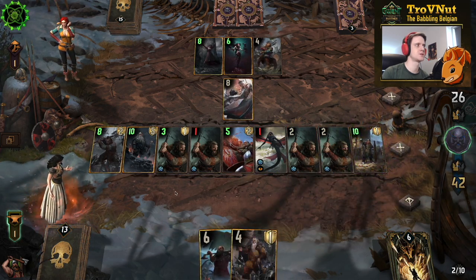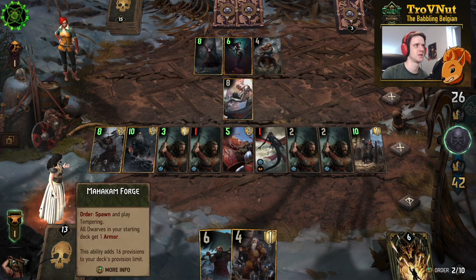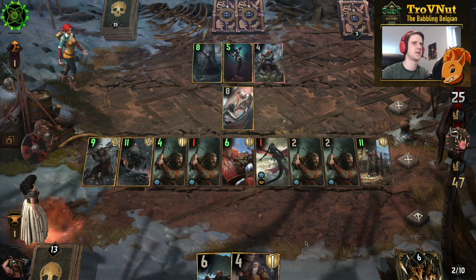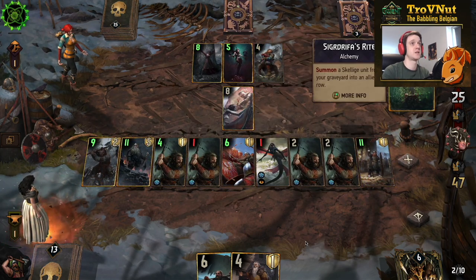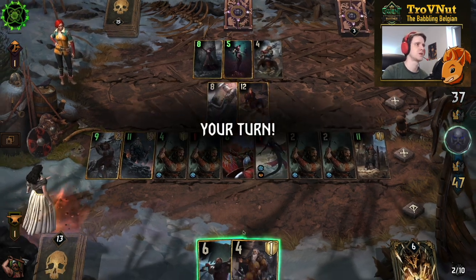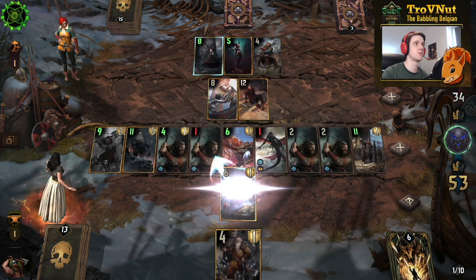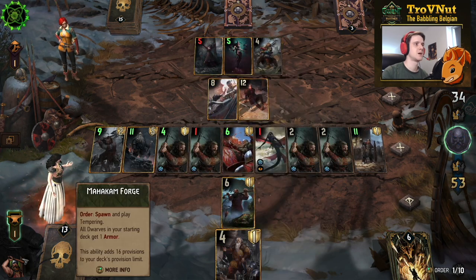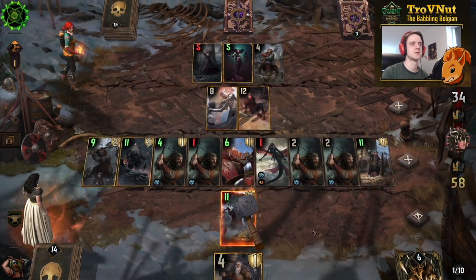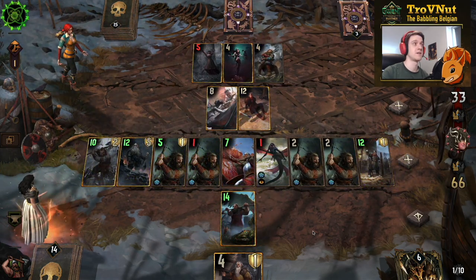Golden Froth doesn't do much to us. Let's put the Mahakam Guard down — that'll be another 10 points. Broover Hawk is still going. I'm going to get more points out of Jarpen Zigrin with the leader ability anyway, so that should be fine. They summon Jutta. That's 12 points on the board. We get Jarpen Zigrin — putting him on Bernab'ran and then boosting with Tempering to get a 14-point unit on the board.